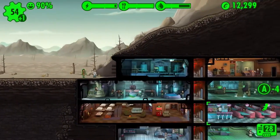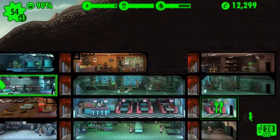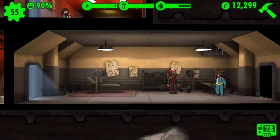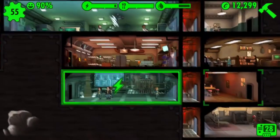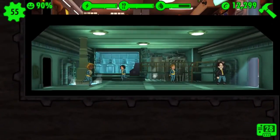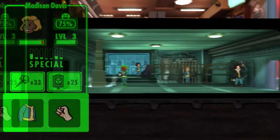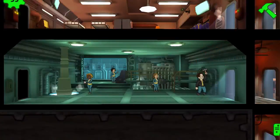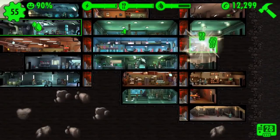Let's see here — where do we want to put this new dweller? I think we're going to have her gain some strength because I would like to eventually upgrade this power station right here to three rooms. These guys do have decent strength, but I'd like to get a couple more strength people in there as well.